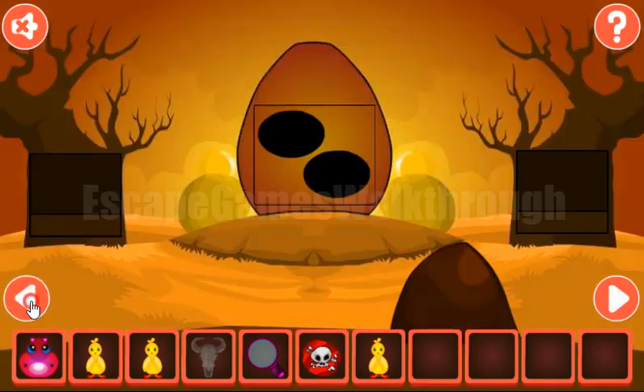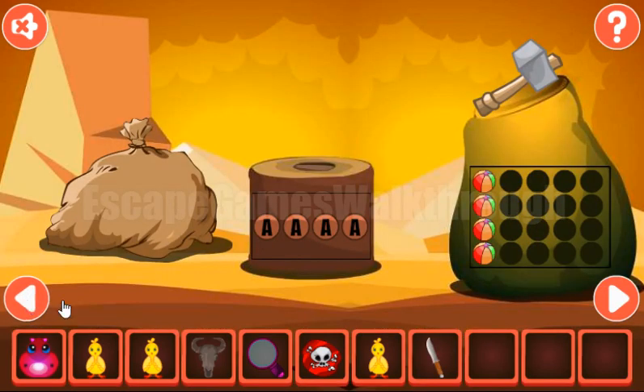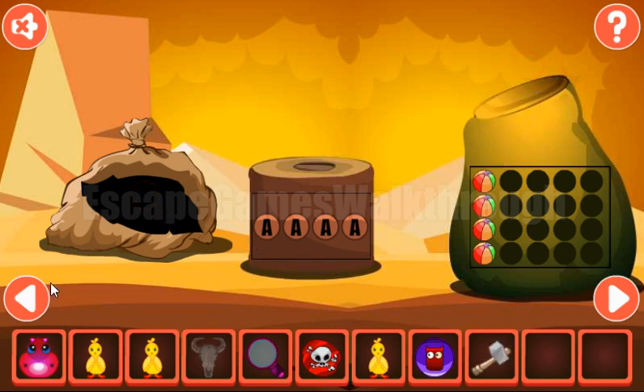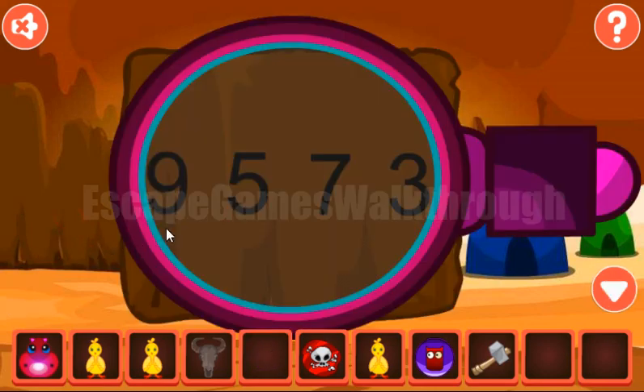We've got the label with the skull. Here we can take the knife. Let's use this knife on this bed to get the token with the oval. Also here's the hammer. And going back, we can use the magnifying glass on this stone to get the hint: 9, 5, 7, 3.